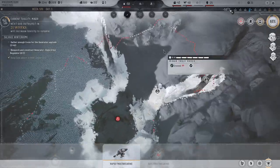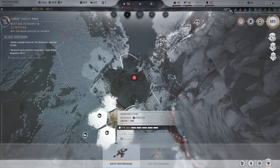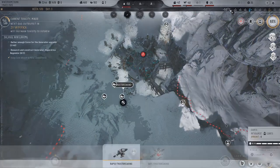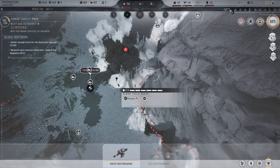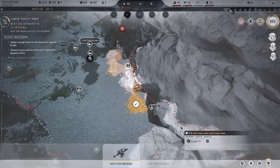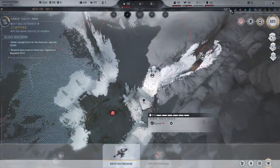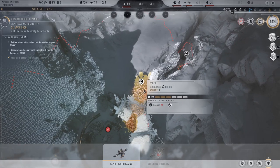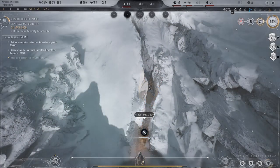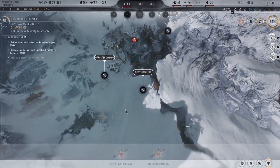First off, we need to frost break so much stuff — there we go. We're just going to spend some time getting resources and cores. Wait, what is that underneath? Okay, this will be interesting. Can we frost break once more? No, we can't.